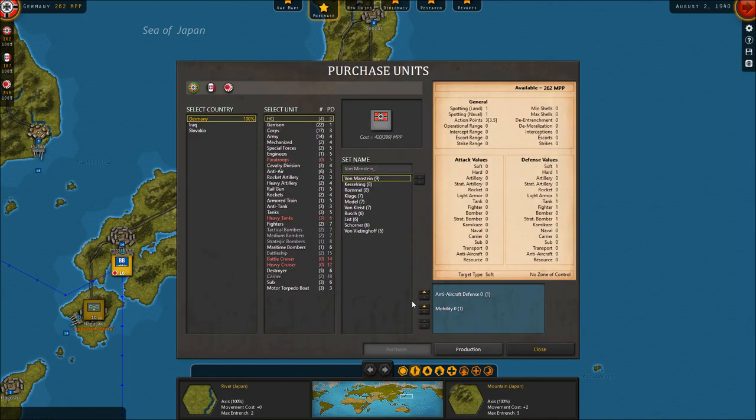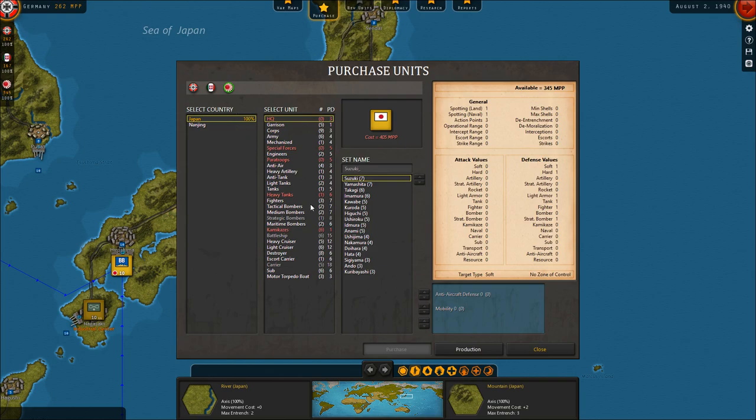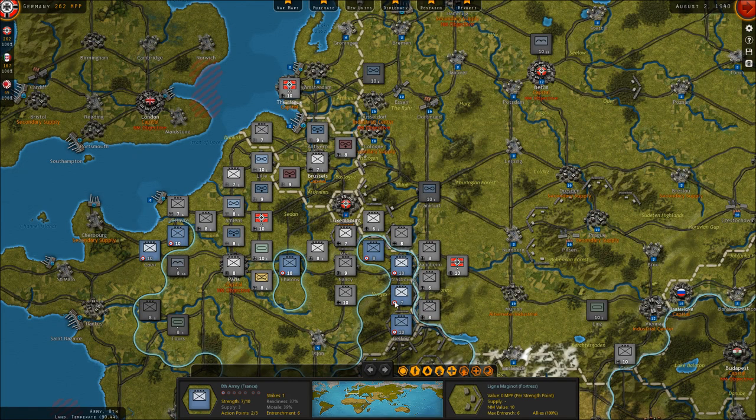Let's look at what we might want to purchase as Japan while we're over here. We got two more fighters coming in that should dominate the airspace. Those are way off in '41, but we could use more tactical bombers — prefer ground attack type. Yeah, let's do that. And Germany — okay.